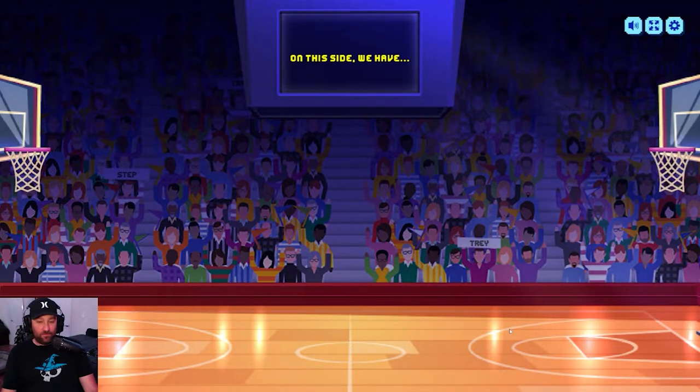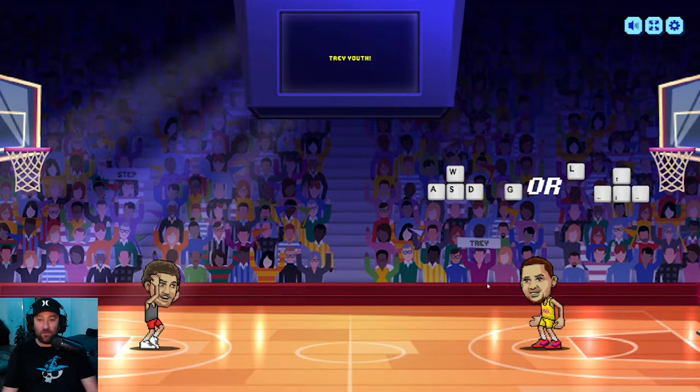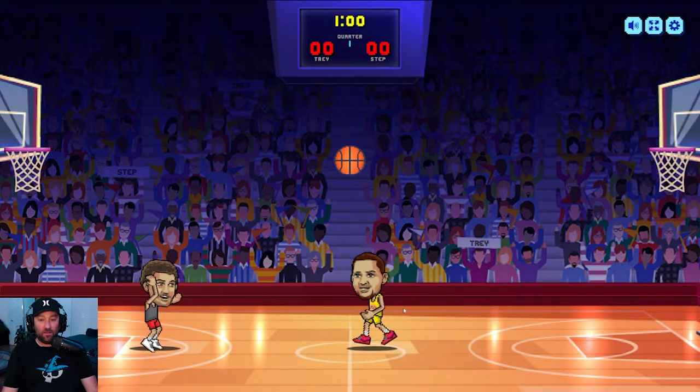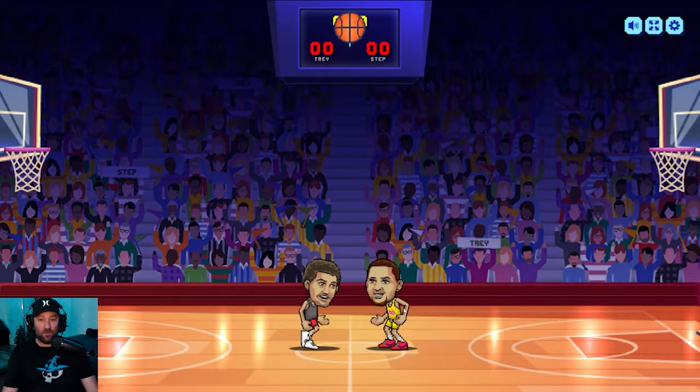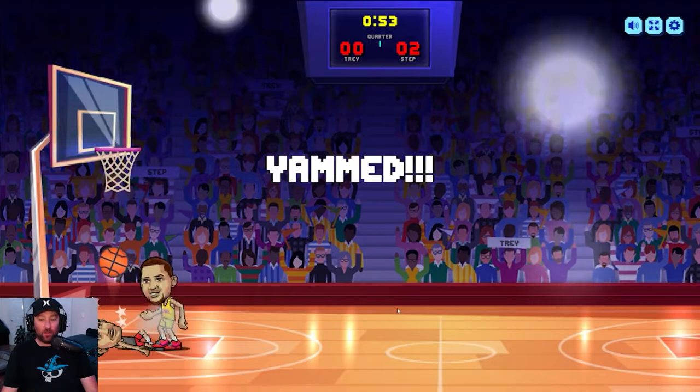Alright, here we go. WASD to move around, W is jump up, I use the space bar to try to steal the ball, and then it's double space bar to shoot. You can also just tap it once for the first shot as well.